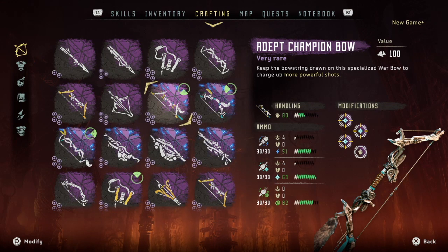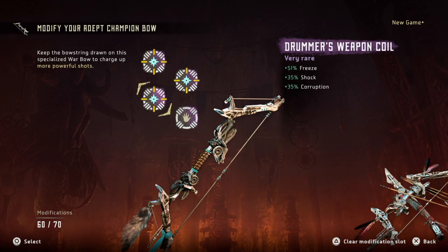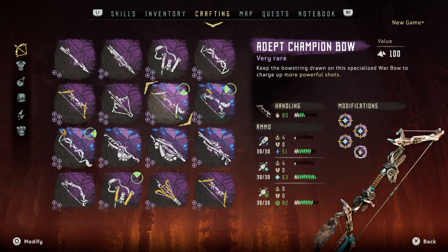Now moving on to the champion bow — this is definitely my most powerful war bow variant. I equipped 3 Drummer's Coils from the DLC, because this weapon coil is essentially made for the champion bow, with increased freeze, shock, and corruption. I also added a handling coil due to the overdraw mechanic, meaning I have to fully draw the bow to deal the max elemental stat, so it is extremely crucial to get the bow to full draw as quickly as possible.